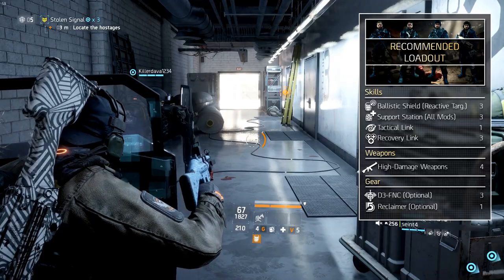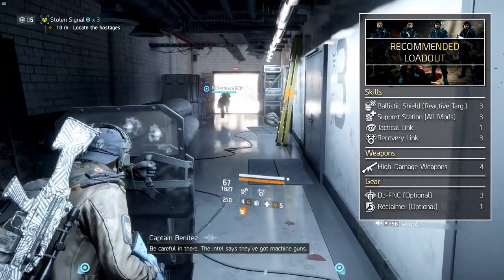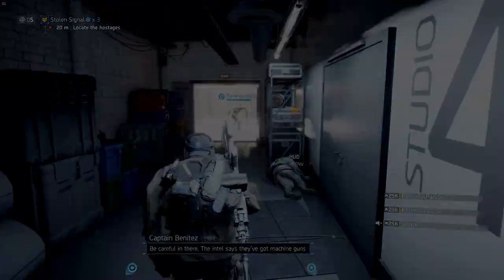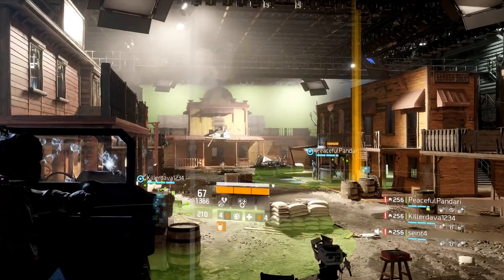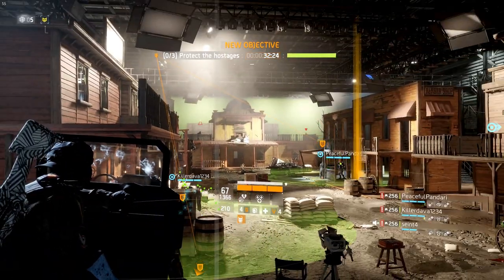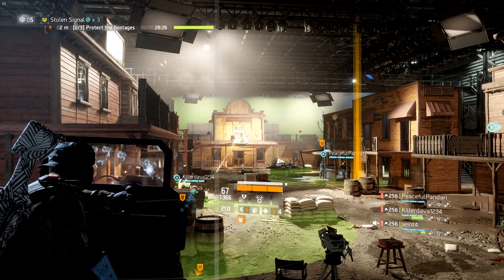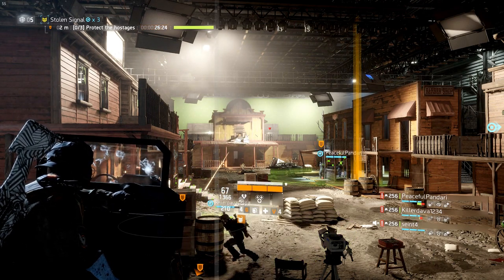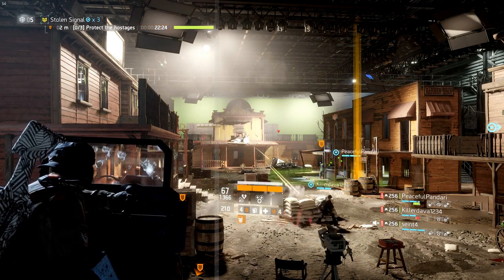Next to that, you want one dedicated healer with the support station first aid and the fibrillator mod. When you're ready, enter the set. The main objective is to protect the hostages — one is in the front, one is in the middle, and one is in the back. All the way in the front is Bobcat on a minigun. At three moments he will respectively try to shoot one, two, and all three hostages.